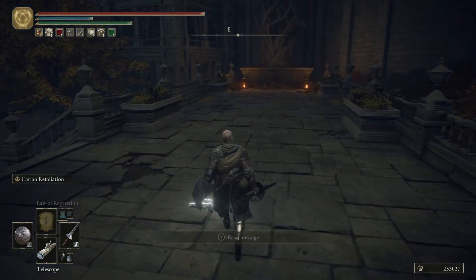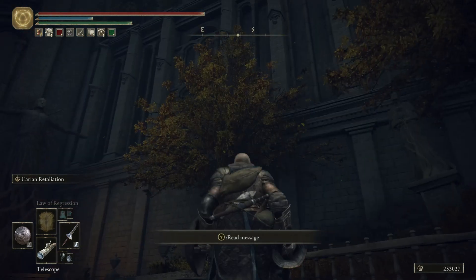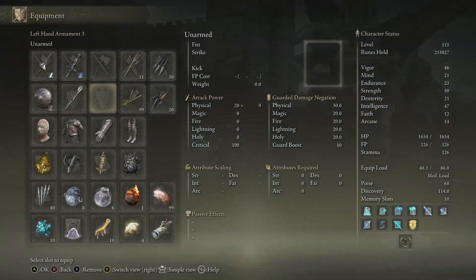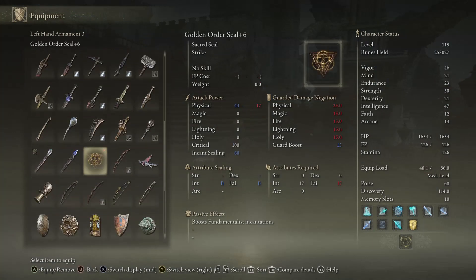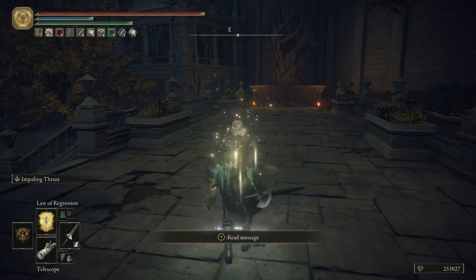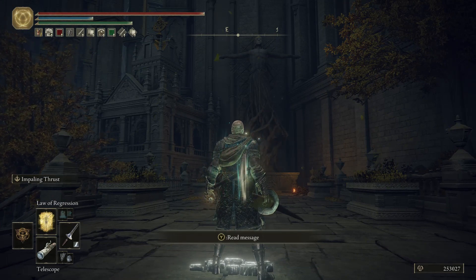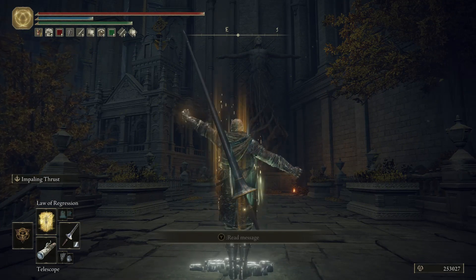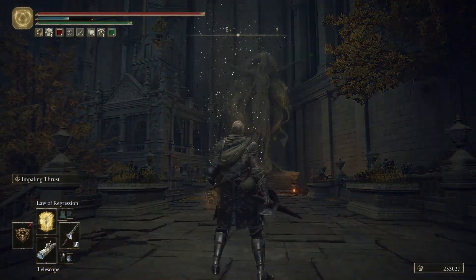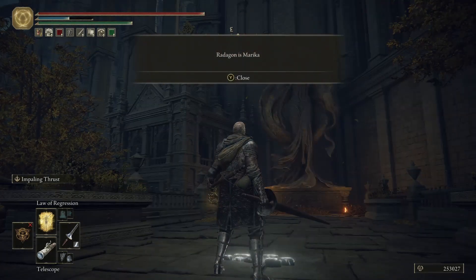Here we finally have a statue of Radigan, and it says 'Regression alone reveals secrets.' Conveniently, we just learned Law of Regression in the Erdtree Sanctuary from the prayer book there. So I believe what we can do is equip this seal, drink our flask of wondrous physick so we get the stats to wield it — you can stack items to cast this spell on any character. We use it and it turns Radigan's statue into a Queen Merica statue. And the developer message moved forward on the ground and it says 'Radigan is Merica.' Very curious.